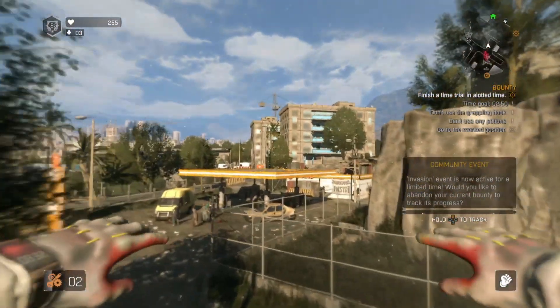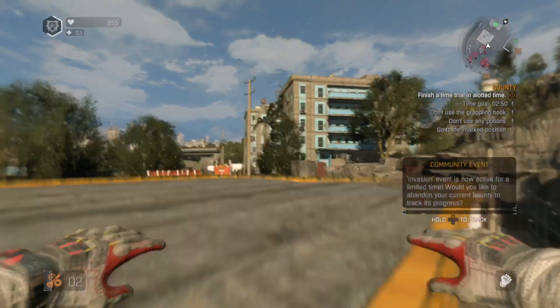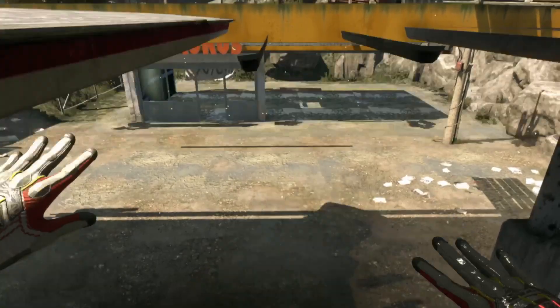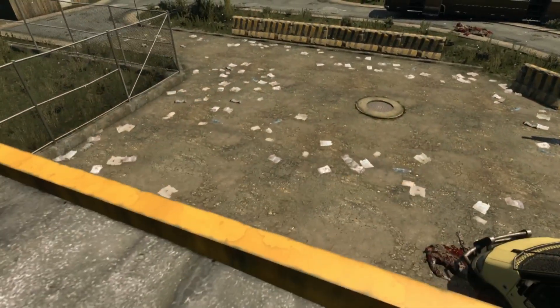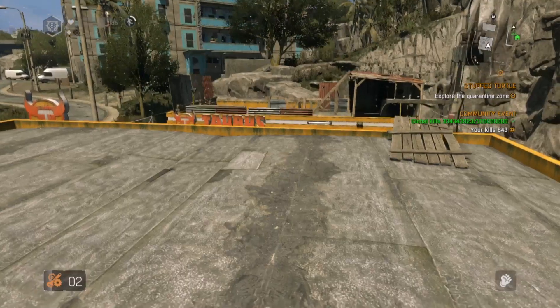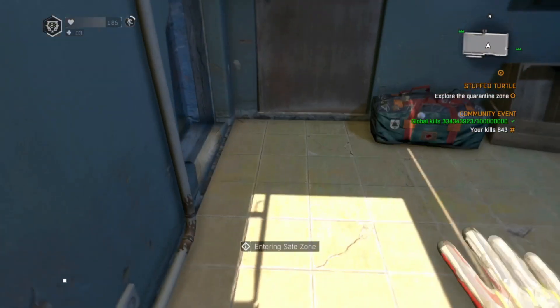No sooner had I spawned outside the Stuffed Turtle than I was being attacked — so there's the first downside to this, I'm going to get hassled. Also, flying to this canopy on one occasion had me glitching through it, which I've never managed to trigger before, so that was quite fun. Incidentally, you don't have to use the bounty board in the tower — there's also one in this safe zone. You can just jump straight through the hatch and there it is on your left.